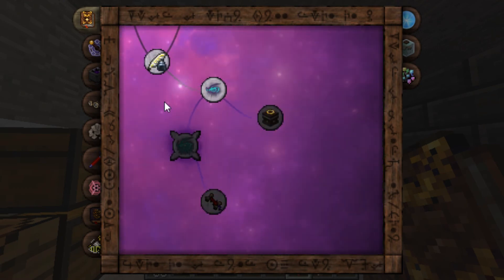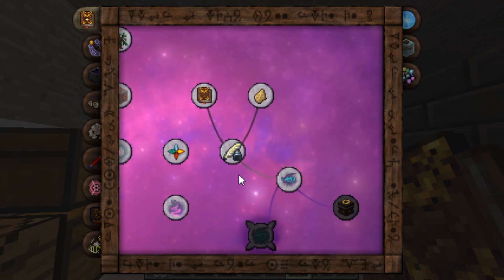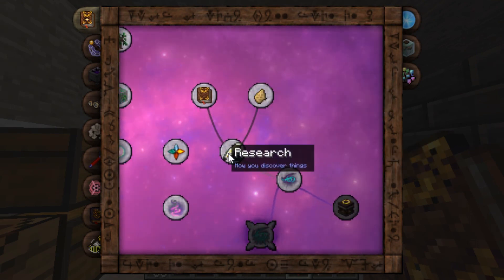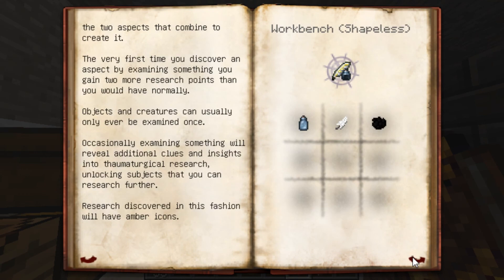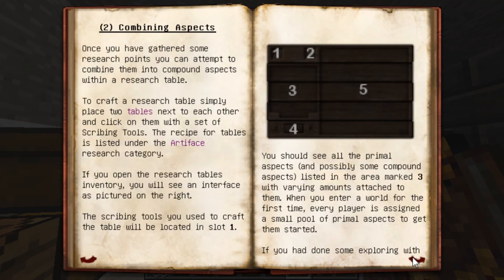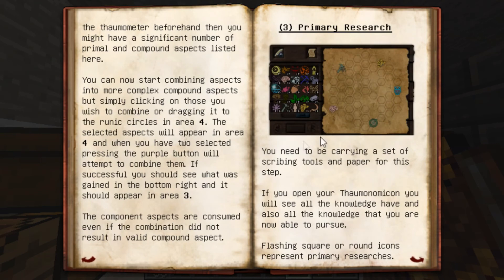So let's see what it has in here. Research Expertise — you need scribing tools and paper to get this research note. So let's look at the other stuff: Research, Exploration. Okay, we have the Thaumometer, we have the workbench, Combining Aspects, Primary Research. Let's see this Primary Research thing.